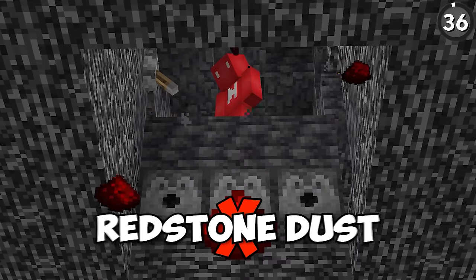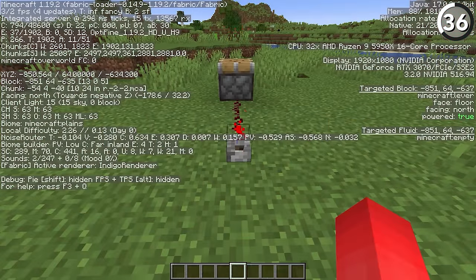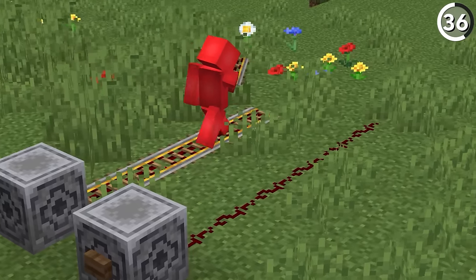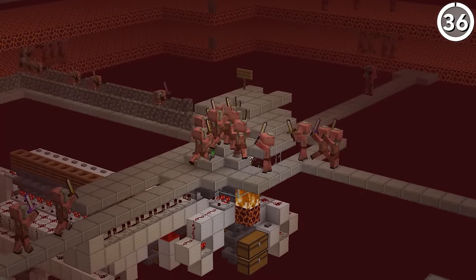Stop using redstone dust in your builds, because this is one of the laggiest redstone components in the game, especially when you continue to power it off and on. In lieu of that, you'll find it much more efficient to use powered or activated rails instead — which cost the same amount of redstone. It should be an easy transition to make, as long as you've got a gold farm.